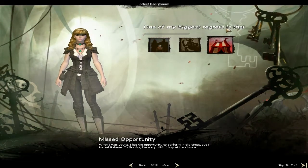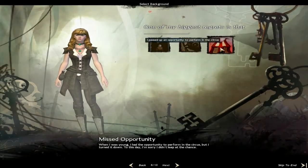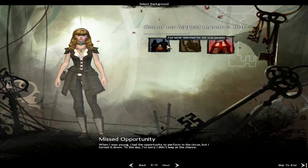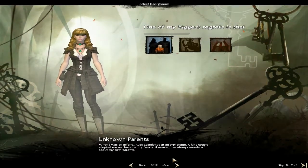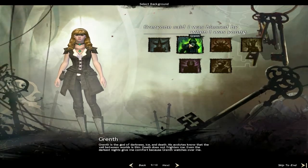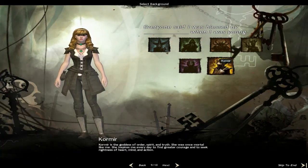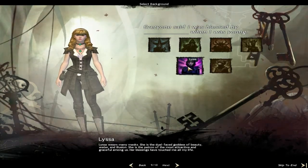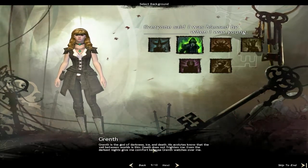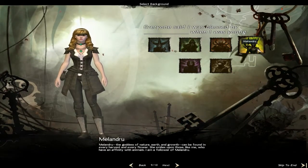One of my biggest regrets is that I never searched for my true parents, I never recovered my sister's body, or I passed the opportunity to perform in the circus. I'll pick that one. The gods you can be blessed by are Dwayna, Grenth, Balthazar, Melandru, Lyssa, or Kormir. I'll pick up Grenth.